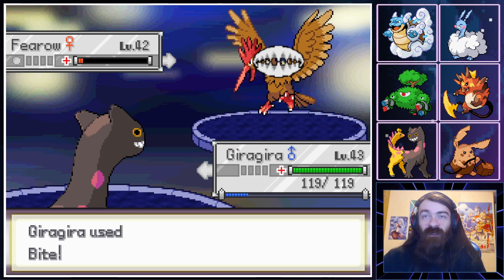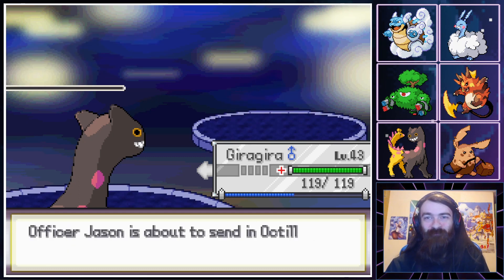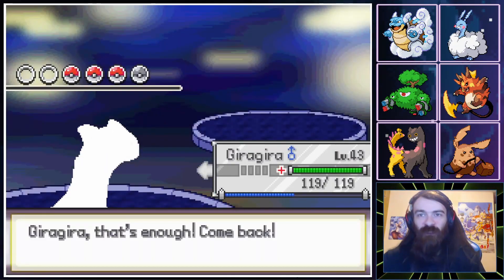We get all the flinches now that I don't need them — great, love to see it. Typical. And a crit that doesn't matter. Beautiful. Octillery — I kind of want to find a bunch of them.